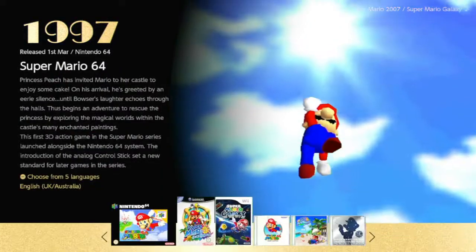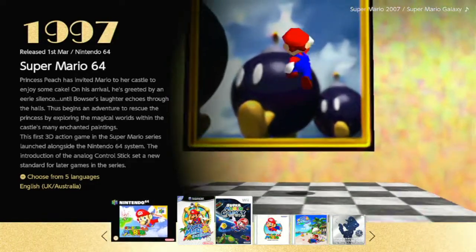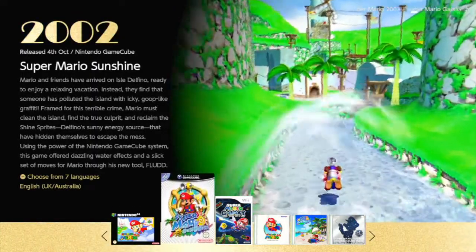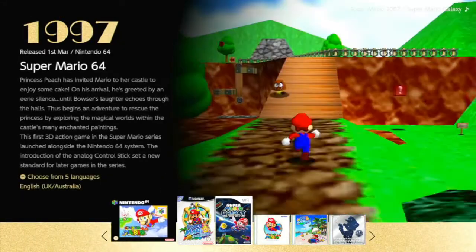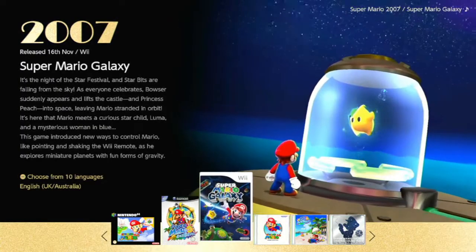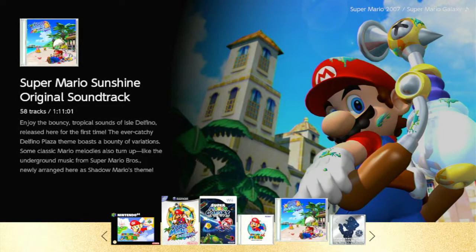Hey everybody, it's Plutoed, and welcome to Super Mario 3D All-Stars, a limited edition Mario game which is three Mario games in one. We have Super Mario 64, Super Mario Sunshine, and Super Mario Galaxy. This bundle also includes the soundtracks from all three games, so you can listen to it whenever you want from your Switch.